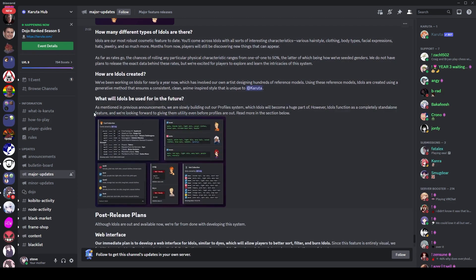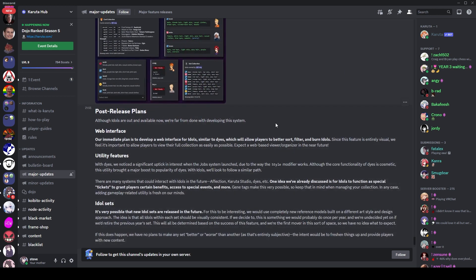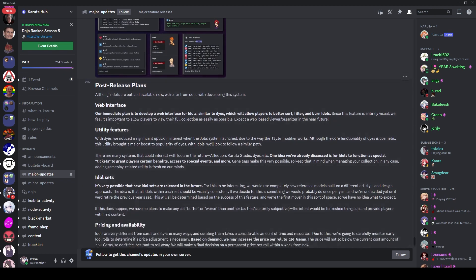In the future idols are going to do stuff. There's a profile system — it's basically a profile picture and they've been talking about it a lot, linked into dojos and achievements and cool things. The profile system isn't out yet, so this is just another part of that. But as Craig says, they will be a completely standalone feature and will give utility before profiles are even out — probably similar to how dyes increase the efficiency of workers slightly.